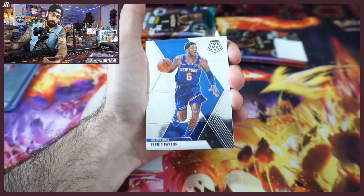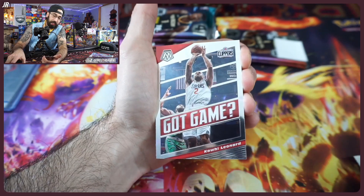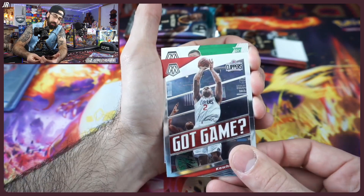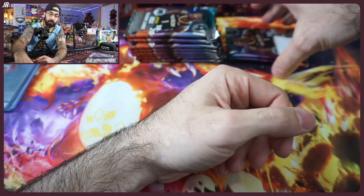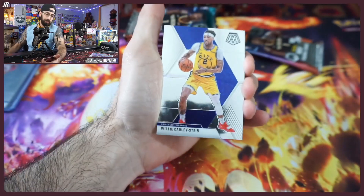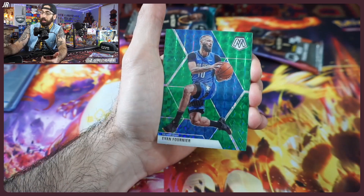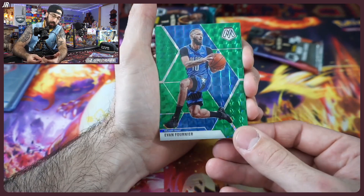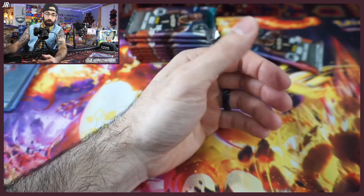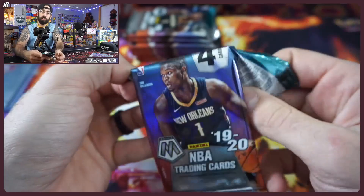NBA Debut card — not bad. Looking for Ja though. Out of our top list, we've got Diablo and Hero. I'd love to get Garland, Jordan Poole, and RJ Barrett. Getting the right teams here — Kawhi is going to be all over the set, he was pretty healthy back then. Obviously we're hunting for the big-time auto or a big-time relic.